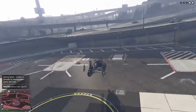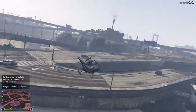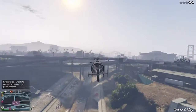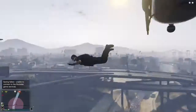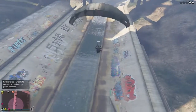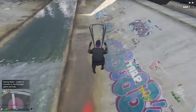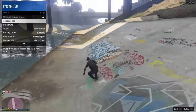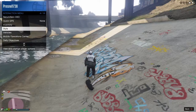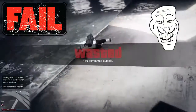All you need is a parachute and a helicopter. You can also do this with the Oppressor flying bike. What you need to do is jump out and grab your parachute, and as soon as you get down go on the interaction menu. Don't switch yet — wait till the parachute gets big and then switch it.